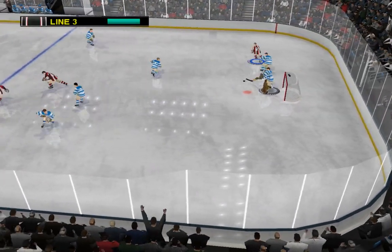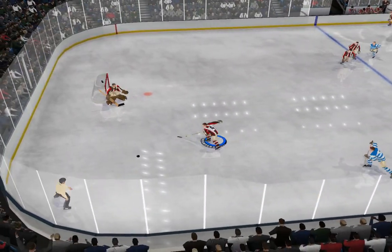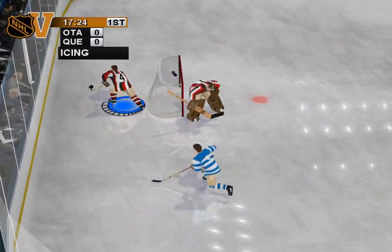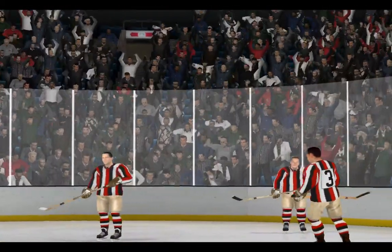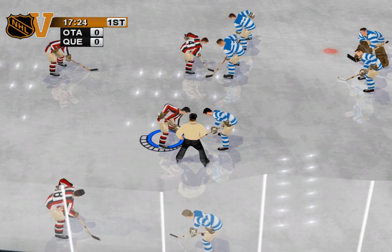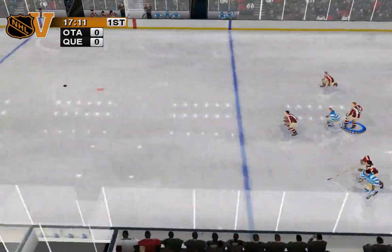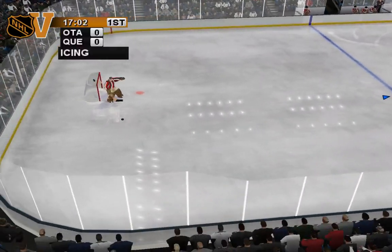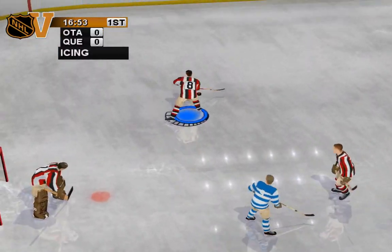Backhand — Moran stabs at it. Great save with the glove hand. The face-off goes to the Senators. Ryan Malone grabs the puck.